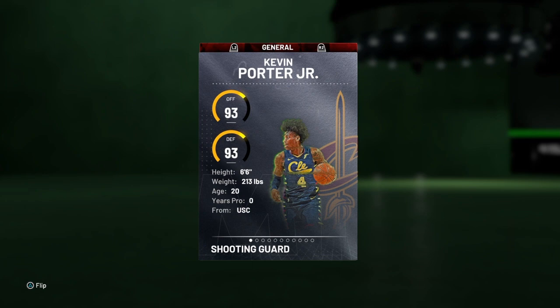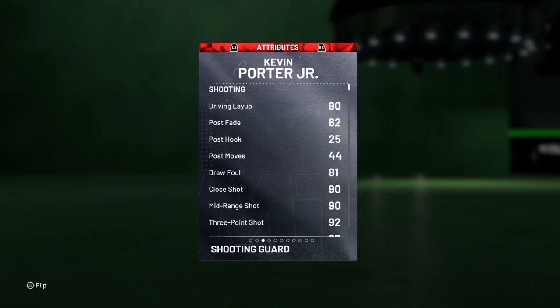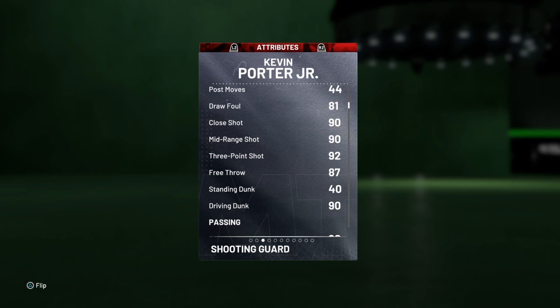We got 93 offense and defense, 6-6-2-13 out of USC. 90 drive and layup, 81 draw foul, 90 on the close and mid-range shot, 92 on the three-point shot, 87 free throw, 90 drive and dunk.